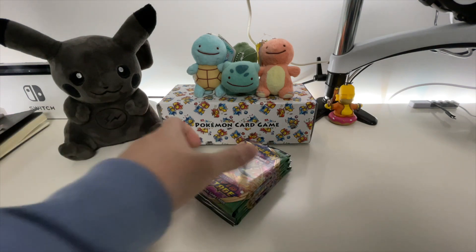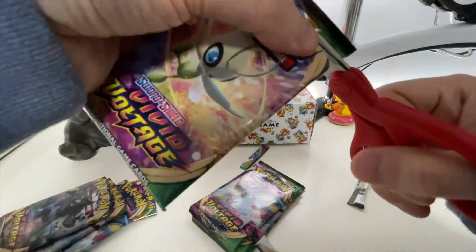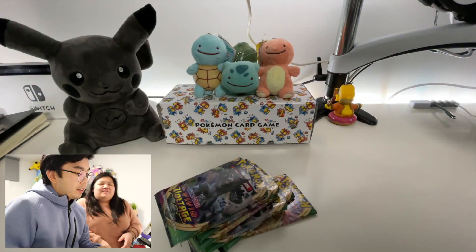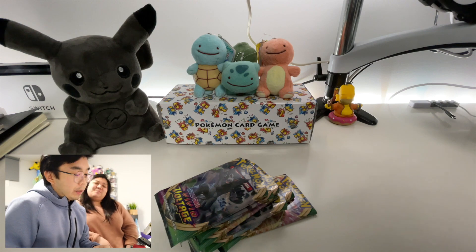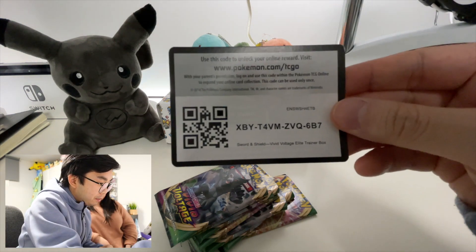To speed up the process, we're going to cut up the booster packs. Jessica and I are going to take turns opening the packs. Here's a trainer code for you guys. David, if I get the gigantic Pikachu, can I keep it? No — I paid for the box, so everything in the box is mine. What's mine is mine!